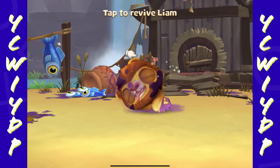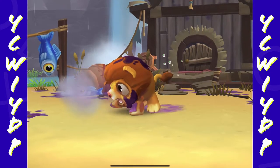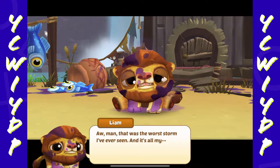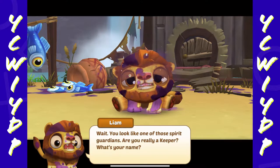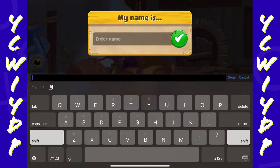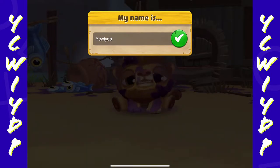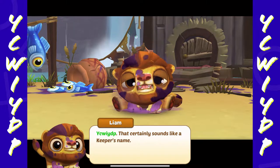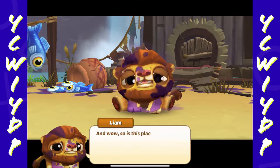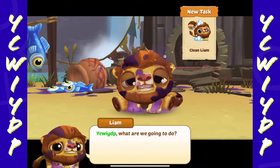It's raining a little bit. Tap to revive Liam — I'm tapping, he's waking up. And man, that was the worst storm I've ever seen. You look like those spirit guardians — are you really a keeper? What's your name? I'm going to use my channel name: You Can't Win If You Don't Play. This really sounds like a keeper's name. Alright, clean Liam is the new task.